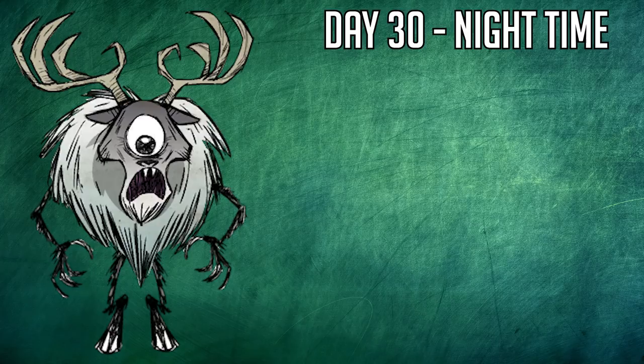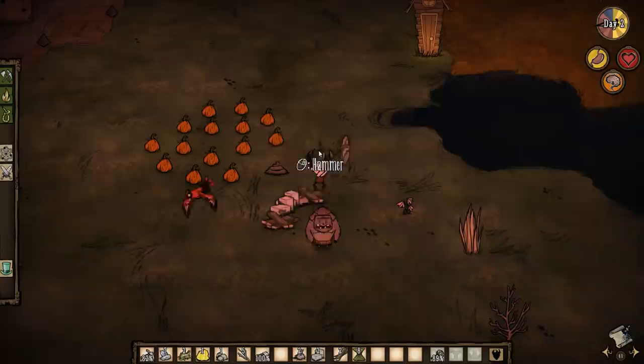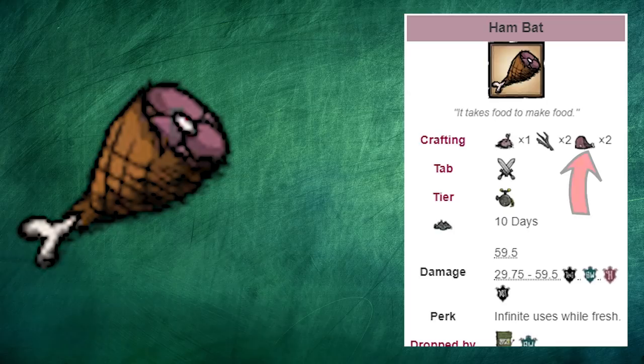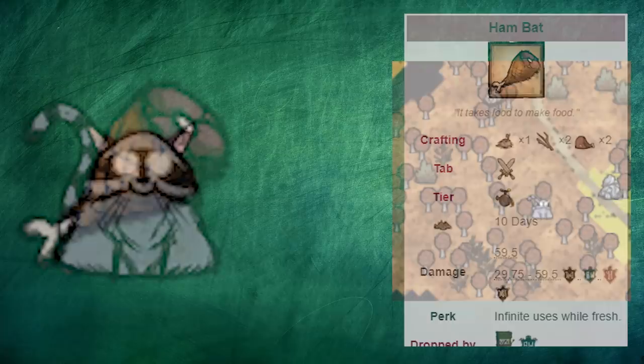Let's talk Deerclops. Deerclops always spawns on day 30's night in DST, so you have plenty of time to prepare. The most important part of the Deerclops fight is having a strong weapon and armor. Armor is easy — hammer a pig house for pigskin and build football helmets next to your alchemy engine. For the weapon, we'll go for a ham bat, which requires two big meat and some of that pigskin.